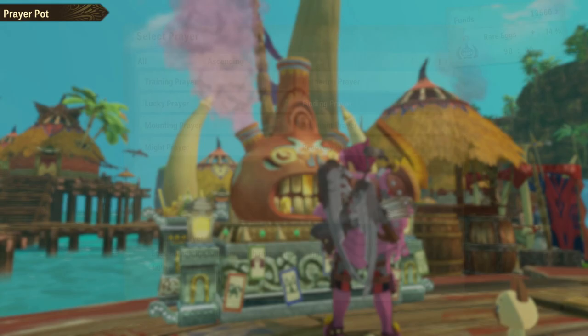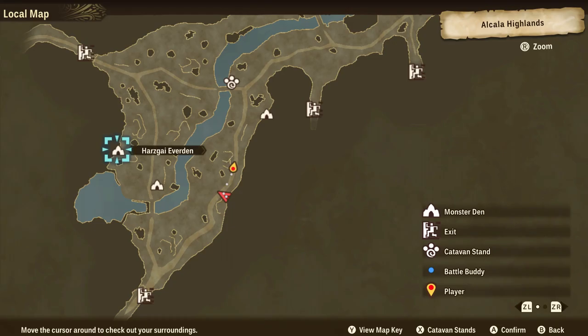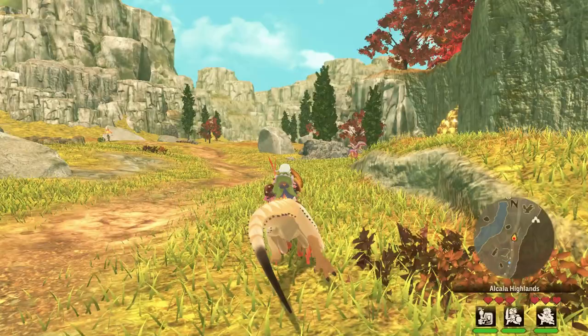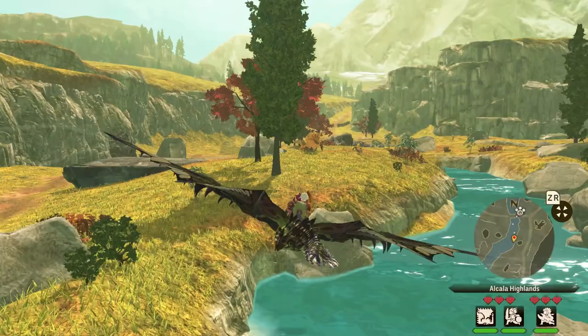It doesn't take much to upgrade the prayer pot to level 4, so if you haven't done it yet and you're about to go searching for eggs, definitely take this step first. Early in the game, your best tool to help search for dens will be a monstie like Kula Yaku or some other bird wyverns that have a skill called Nest Search, which shows all nearby monster dens and marks them on your map, even giving them a label so you can see if they are rare or not without having to walk up to them. However, the range on this isn't massive, so once you unlock flying monsties it does just sort of become faster to fly around the zone checking stuff out with your eyes.